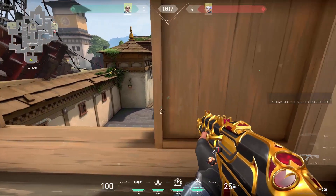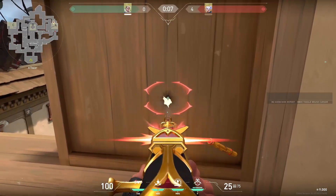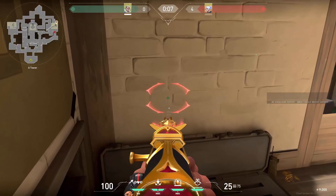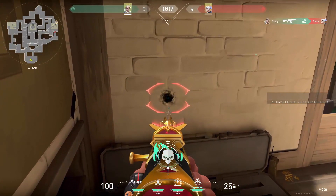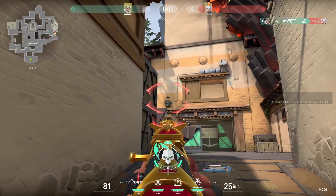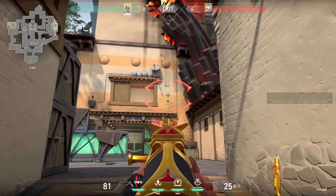Those are the best wallbang spots on Haven. The first one is in heaven on A-side — you can spray people coming inside on the right side through the window, or through the wall on the left. You can also do it on the other side if you know there are enemies hiding there or getting into heaven.